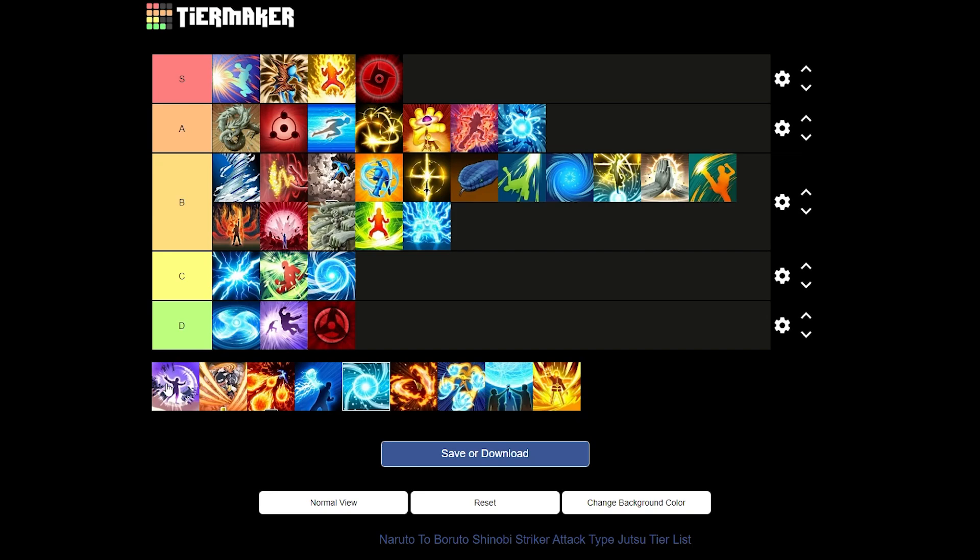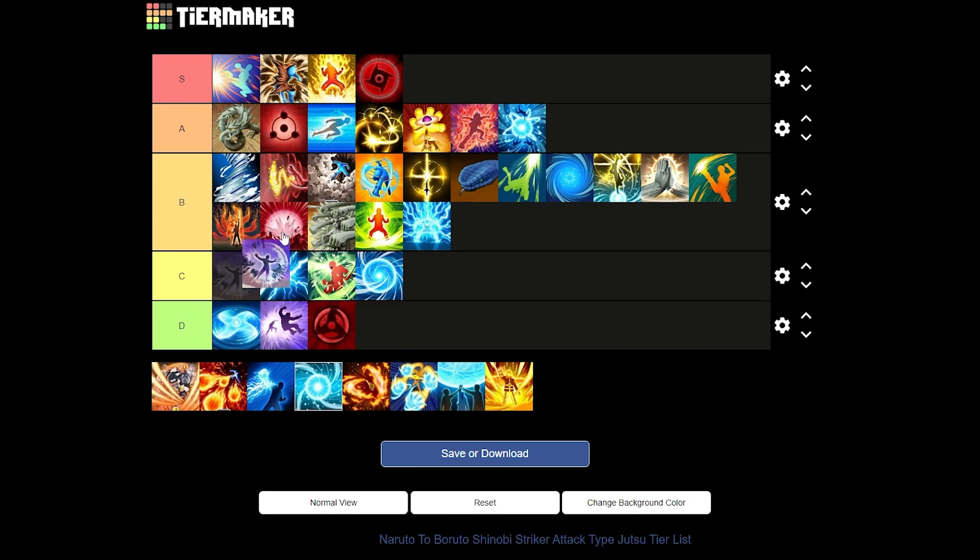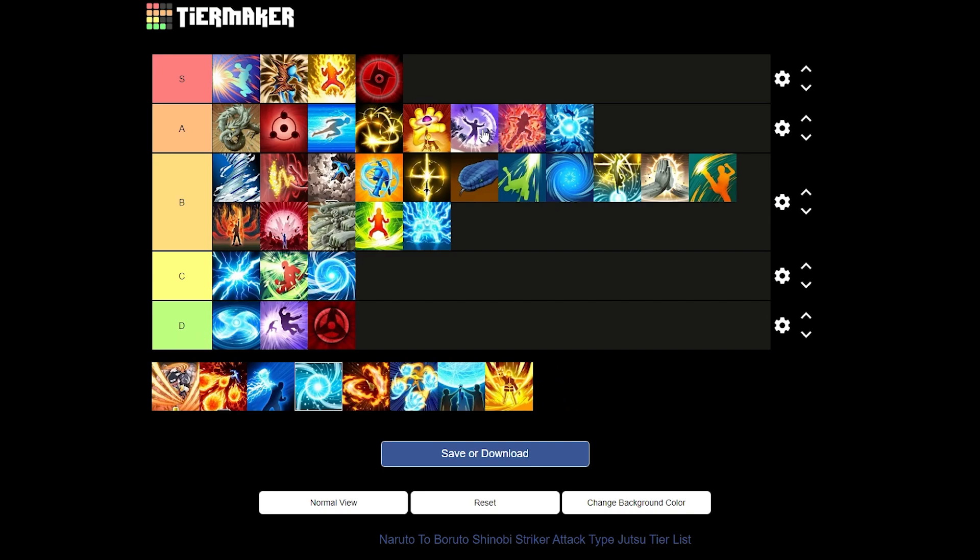Next we have Almighty Push — a jutsu from the Pain free VR master. This will literally take out super armor and push enemies away from you, and it does good damage. I'll give it a good A tier. That super armor removal effect is very annoying. This and Kurama Twin Impact are very meta for flag battle. You can combine it with Teleportation and Purple Lightning for a meta build.